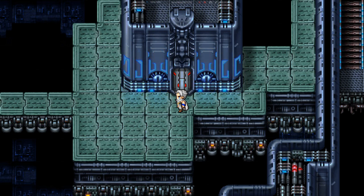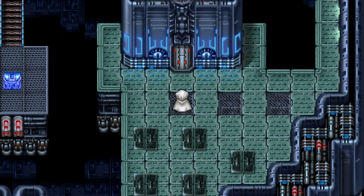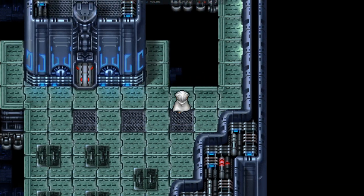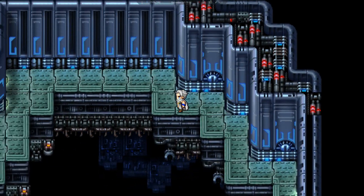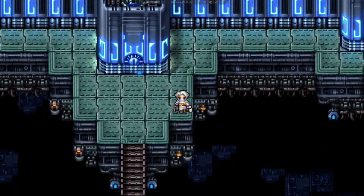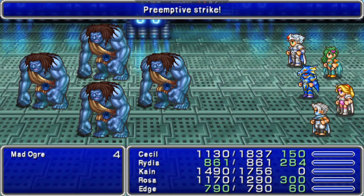Now we're going to go to B2. We're going to head to a little chest to the left. East, north — Monster in a box. What the heck.